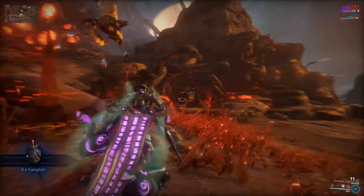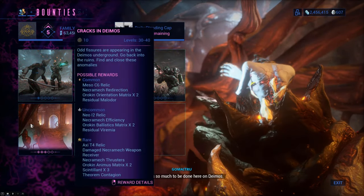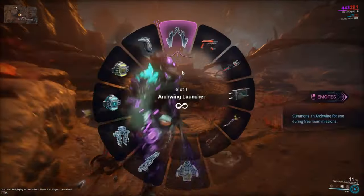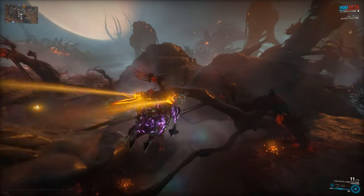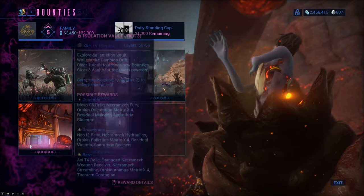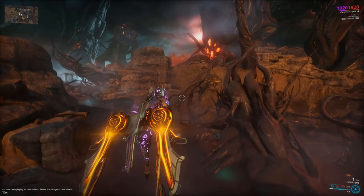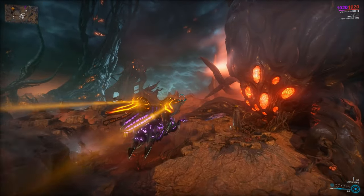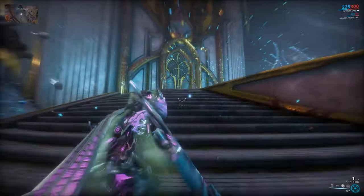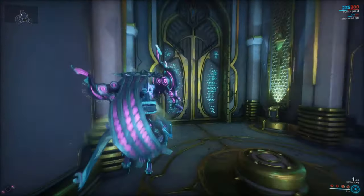If you do want to do the second half of the tier one vault, all you got to do is talk to the corresponding Mother out here in the field and you can activate that mission now that you've cleared the first half. Or you can go to a different Mother in a different location, and she instead has the tier two or tier three Isolation Vault. But if you're good and done and just wanted some Nightwave points, you can now safely return to Necrolisk, cash in your bounty, and call it a day. That's how you do Isolation Vaults.